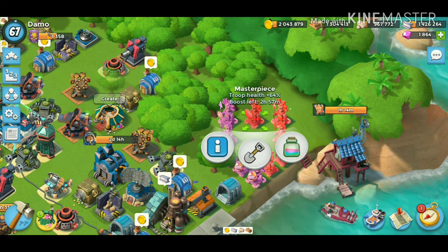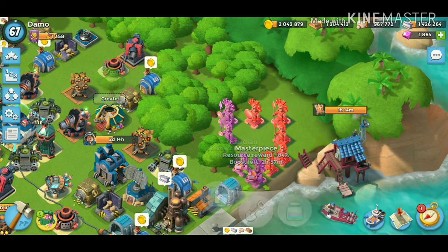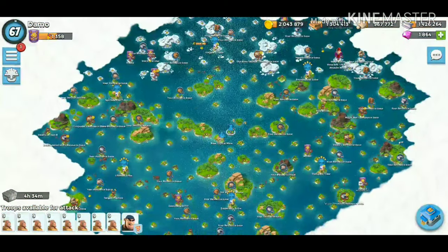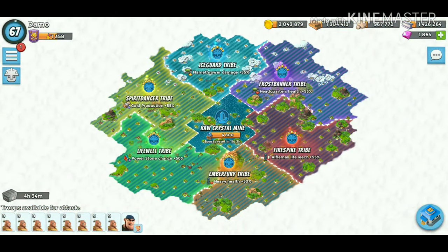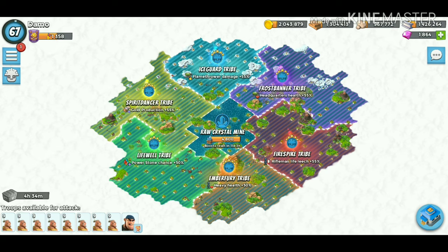We've got health statue one, two, three, four; damage two; resource rewards; and then three gunboat. Our tribes are boosted but it doesn't really affect anything today, though there are some alright tribes. I don't mind the power stone chance because I don't have a power stone chance — haven't had one on this account for a long time — so it's nice to get that extra 50 percent. It works sort of, but it's not game-changing.